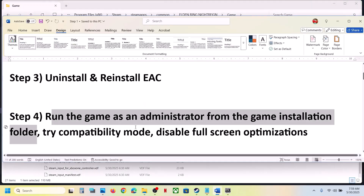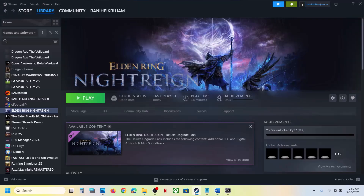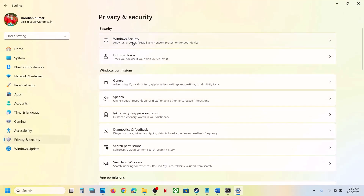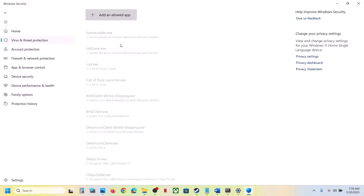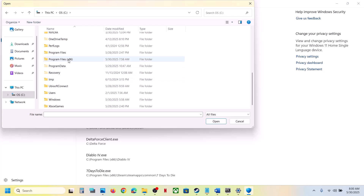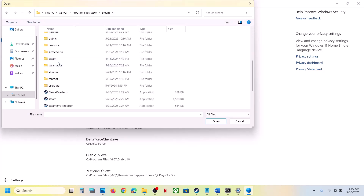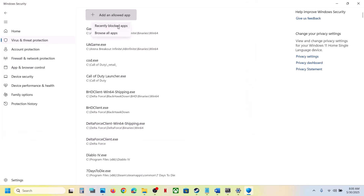The next step is to allow the game exe file through your antivirus program. If you have a third-party antivirus like Avast, Norton, Bitdefender, or McAfee, add the game exe file to its exclusion list. If you're using Windows Security, open Windows Settings, go to Privacy and Security, then Windows Security, click on Virus and Threat Protection, scroll down, click Manage Ransomware Protection, click Yes to allow, then click Add an Allowed App, select Browse Apps, navigate to the game installation folder, and select the game exe file.